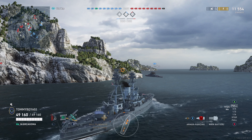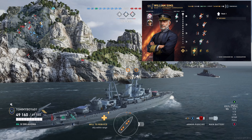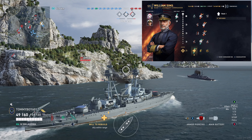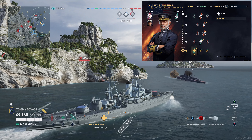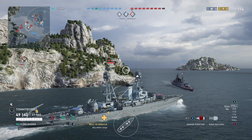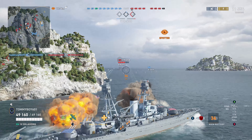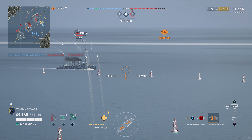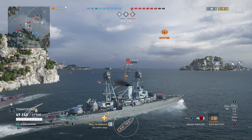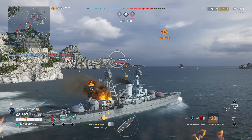First things first, let's talk about the commander. We're rocking Sims with the usual Cunningham-Scharnhorst accuracy dispersion build — you know the one that pretty much every single person recommends for American battleships. We're recommending it too, because it's probably the best. I'm running turret traverse on this ship, though you could absolutely run AA mod if the new aircraft and carriers are getting on your nerves. I've been running fighter plane to ward them off, and that's been working fairly decently for me.